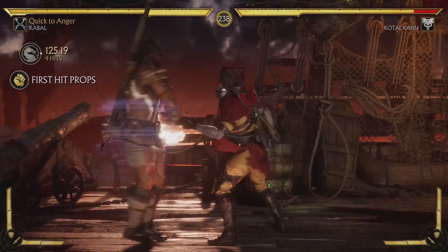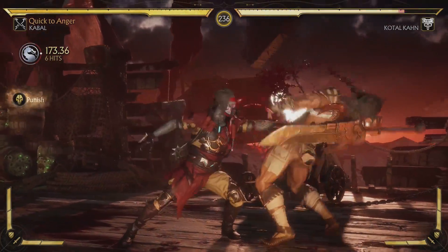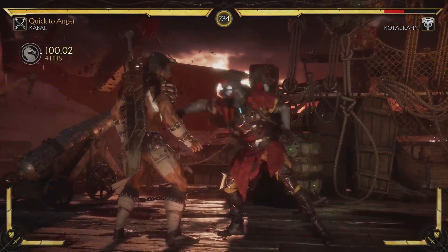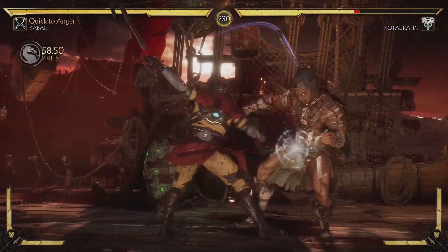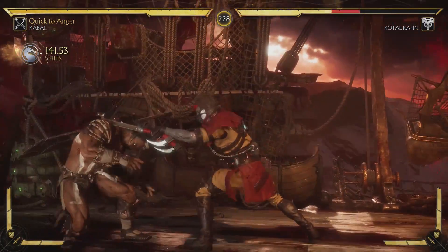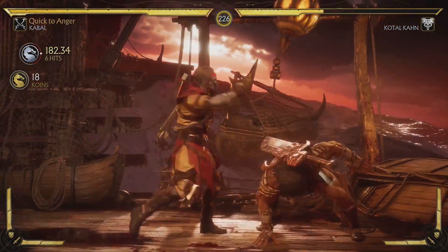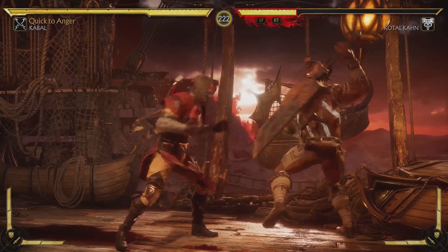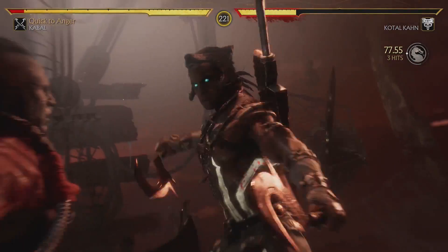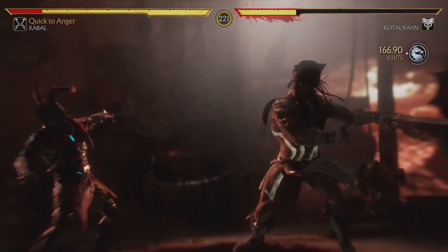After the fatality has been performed it moves on to the next fight — just press Start, then 'End of Tower,' and it brings you right back to where you were. So we basically start fresh with the same tower, which means we fight Kotal Kahn at the beginning again. It's perfect. You just keep doing this — I know it's going to be a long process to get to 50.